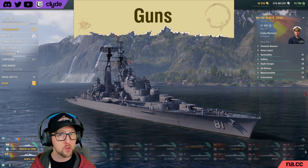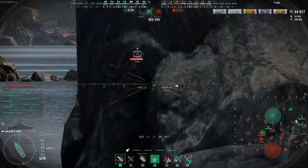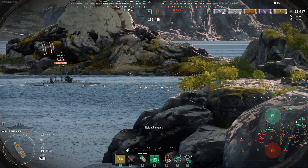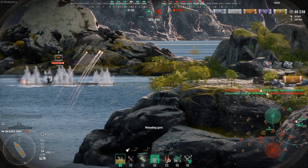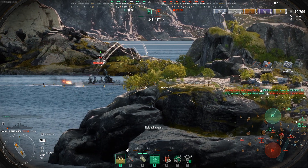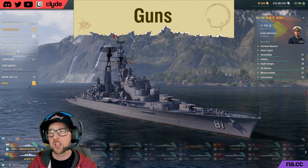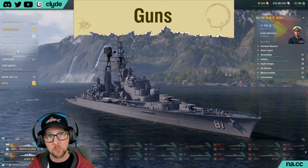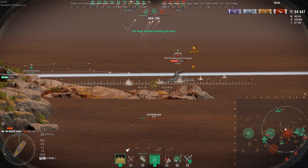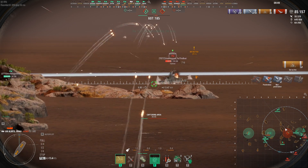Now granted, this only lasts for about 30 seconds, after which you return to your relatively average DPM numbers, and then try to find a good hiding spot so that you can do it all again after your gun bloom subsides and you've had a chance to hide for another 50 seconds. This makes for a very unique gameplay experience and it makes the ship feel really, really powerful in these short bursts. When the game first begins, you'll have a chance to charge up your combat instructions even before you establish first contact with the enemy, which means you can surprise your first target with this huge burst of DPM. Once the combat instructions are active, you'll have a chance to put out about 13 salvos of 8 shells in that 30-second window.